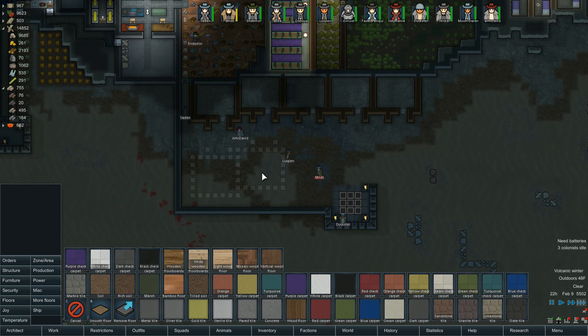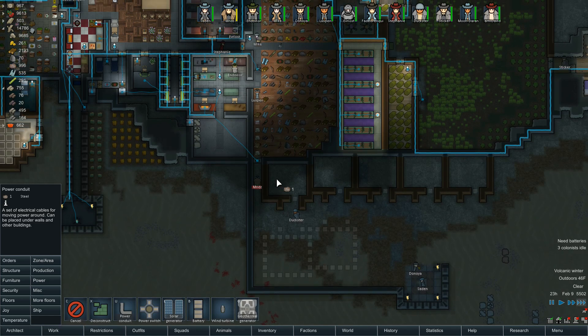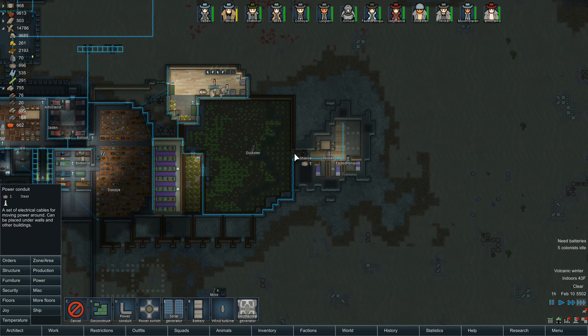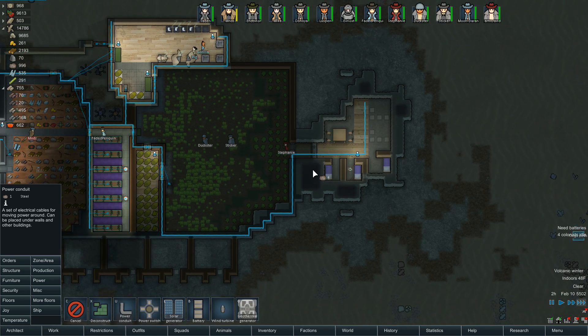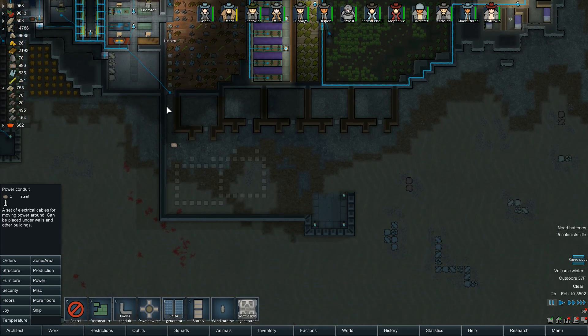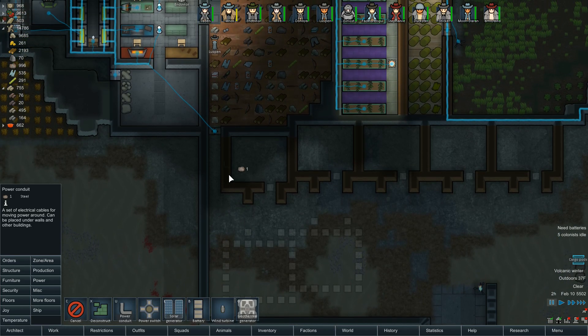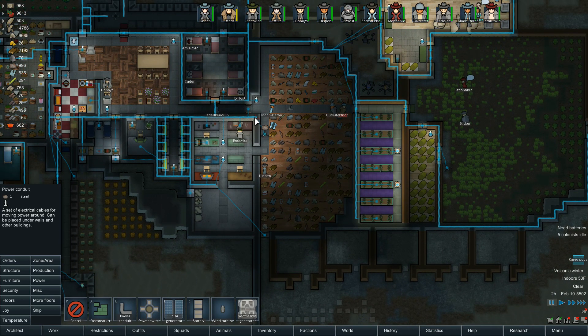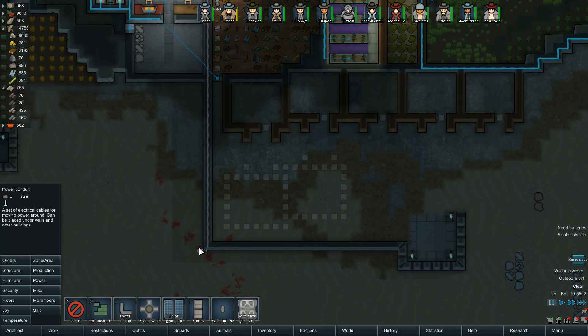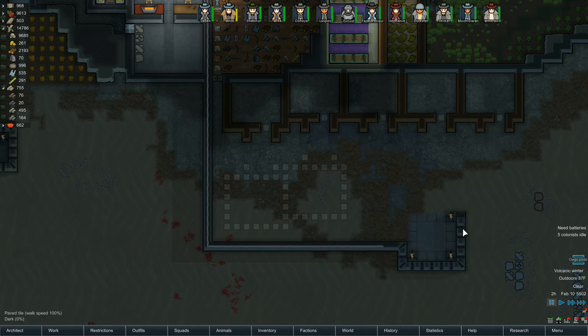We could run power up through the top wall through the wooden wall to power the prison area. For this section and the section over here, we could run power through this wall and have a switch over here. I might just double-layer it and move it in through there so that in case something happens to the wall, the power will be fine.